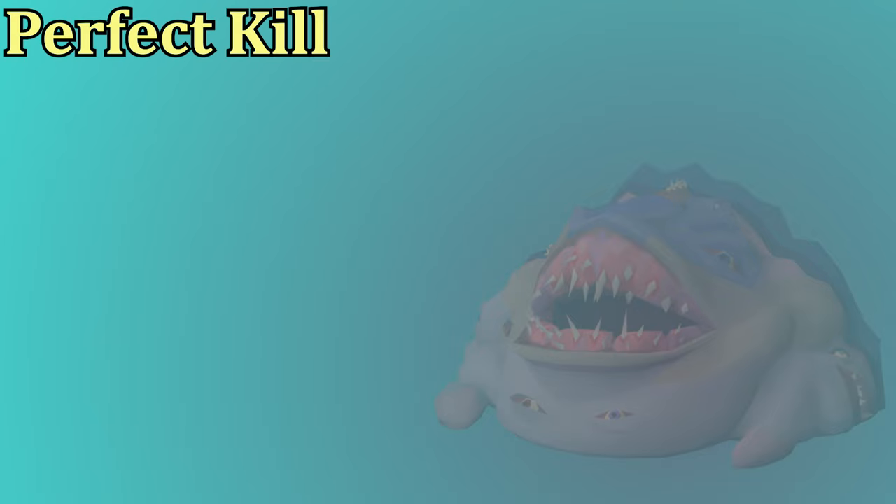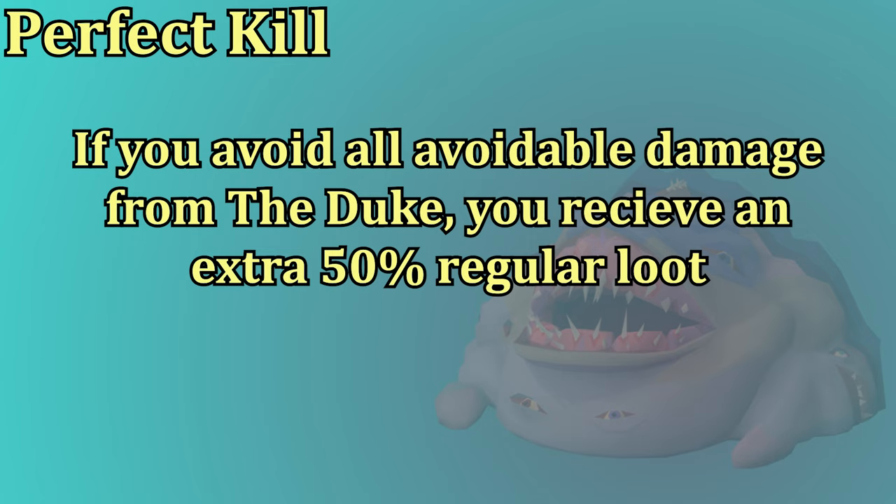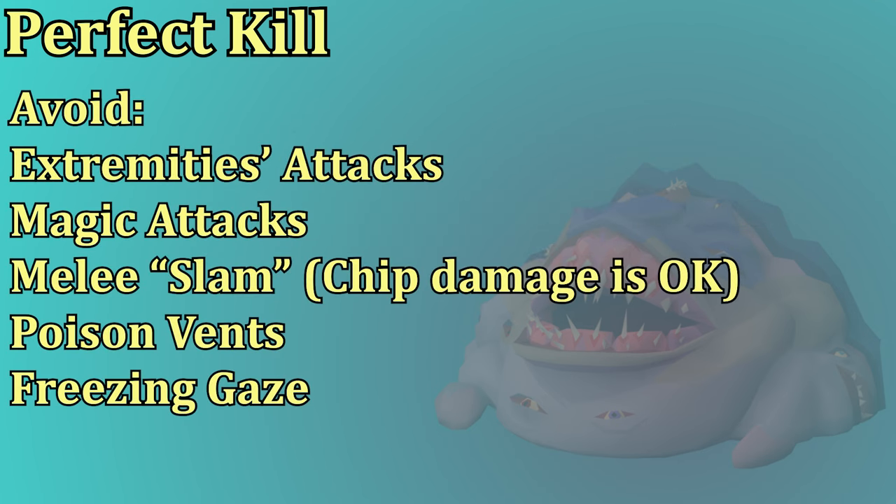Now let's go over the loot you can get from the Duke fight. First, let's talk about the perfect kill. If you get a perfect kill on the Duke, you get an extra 50% bonus loot on regular drops. This does not affect your chance at a unique. To get a perfect kill, you have to avoid all avoidable damage: don't get hit by any magic attack from the extremities while making potions, don't get hit by those poison vents, and you can't let the Duke use a magic attack at all — even if you protect from magic, it'll ruin the perfect kill. Taking chip damage from the melee attack is fine, but if you take the crystals from the ground, you lose the perfect kill. And finally, don't get hit by the big freeze attack.